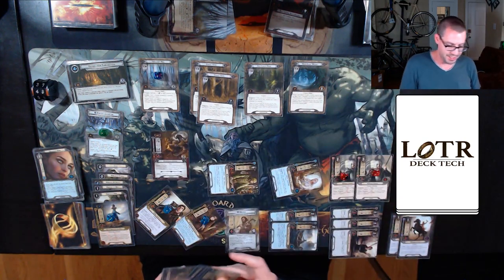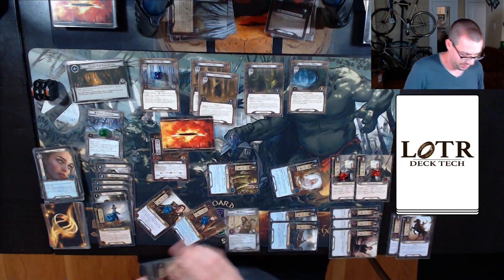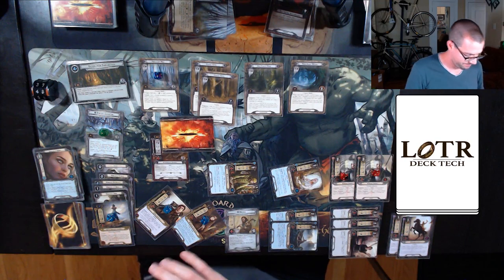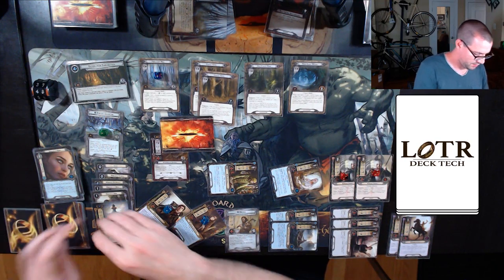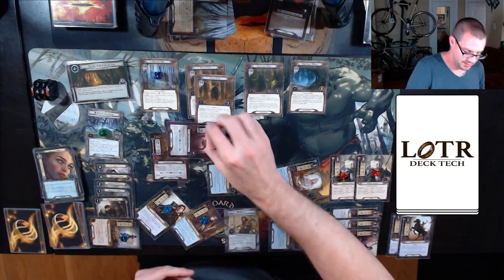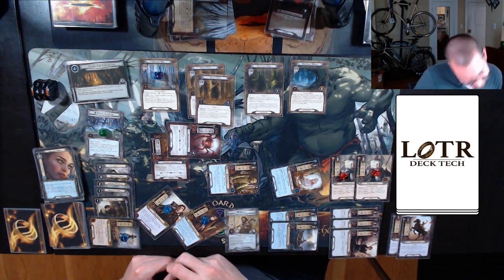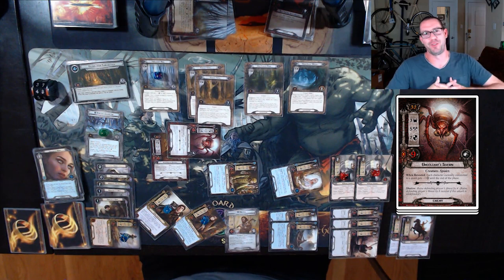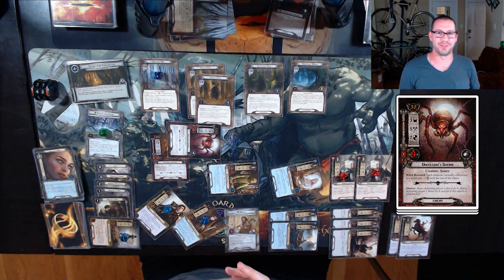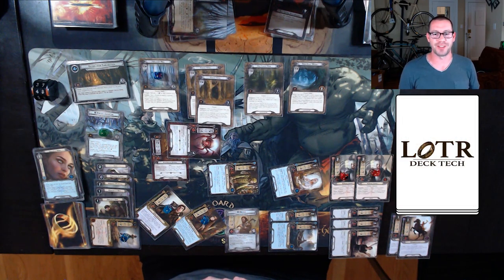Engage the Mirkwood Patrol — I get a shadow card. Can't do anything fancy. Grimbeorn will defend: four defense versus five attack. Ungoliant Spawn raises everyone's threat by four — that's the end of the quest for me.